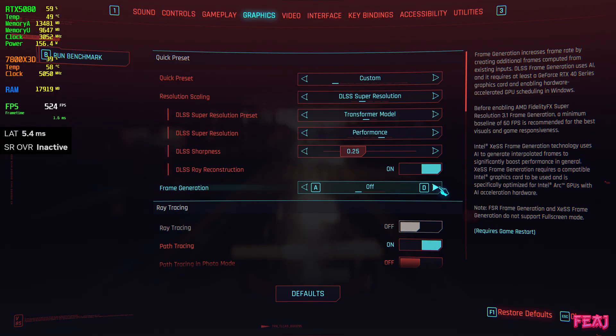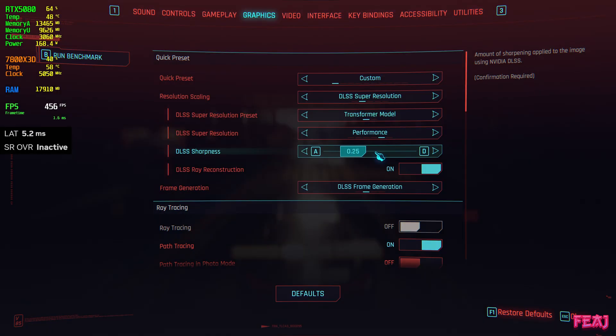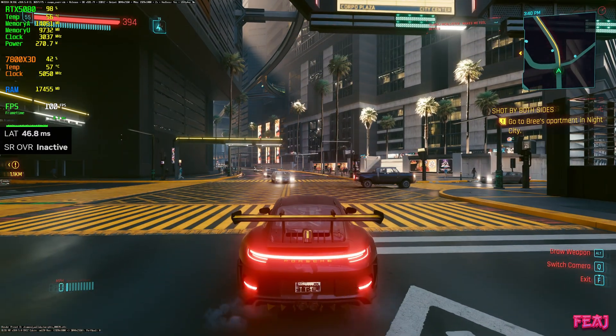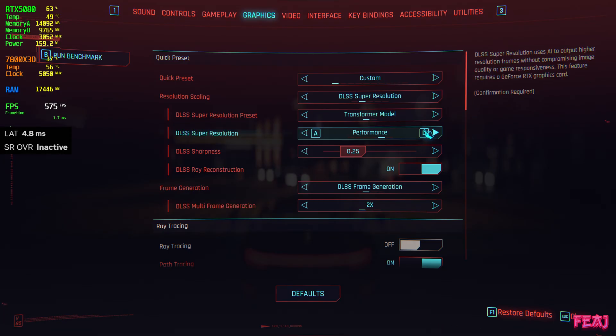Now we turn on frame generation, apply the settings, and we need to restart the game. I'll see you back in a second. And I'm back — before I go driving, let's go to the settings.